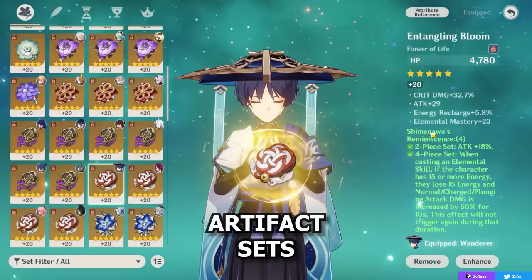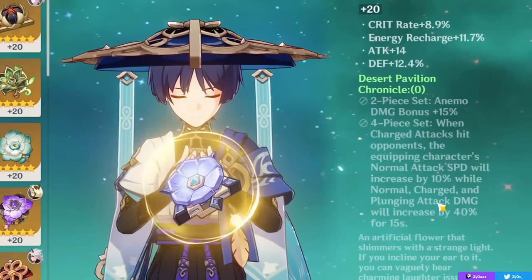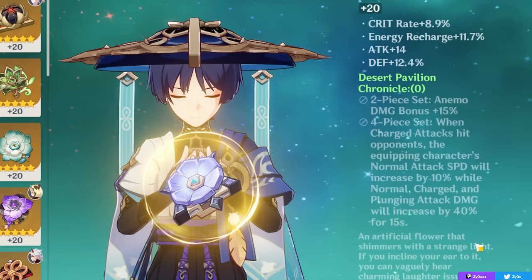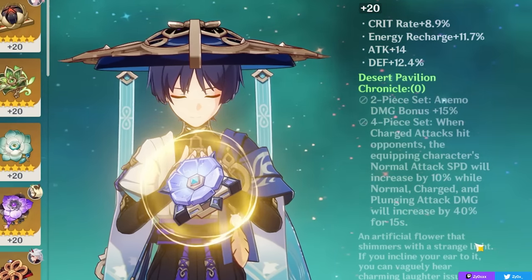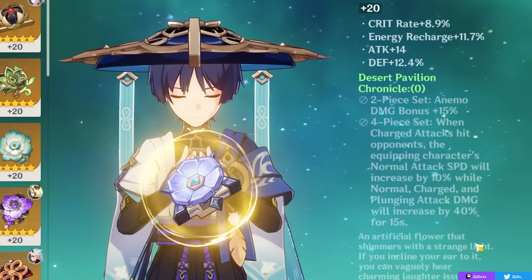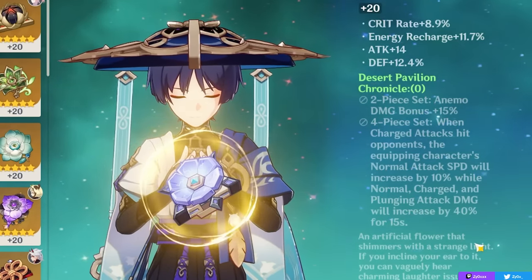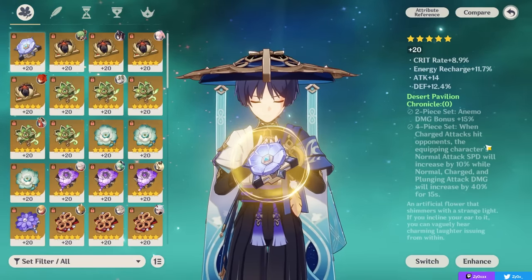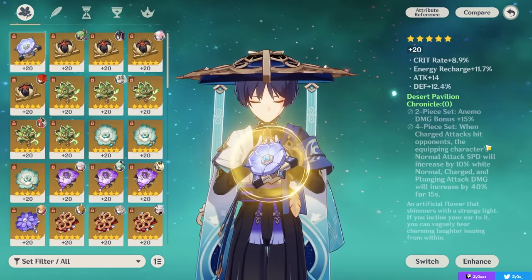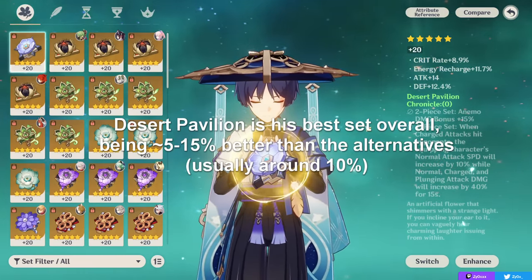For artifacts, his new set Desert Pavilion is your go-to. The two-piece gives 15% Anemo damage bonus, and the four-piece increases normal attack speed by 10% while also boosting normal, charge, and plunge attacks by 40% for 15 seconds. To proc the four-piece you need to land a charge attack first, which is easy at the start of a rotation. This set is his best overall — generally around 5–15% better than alternatives.